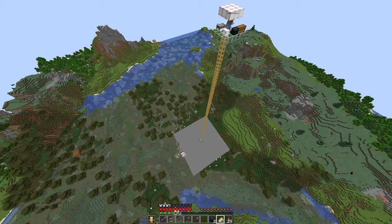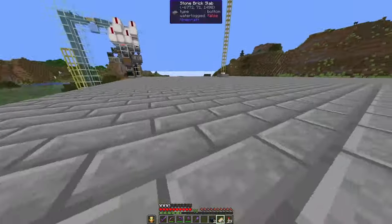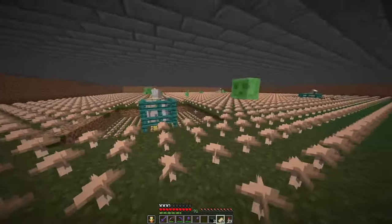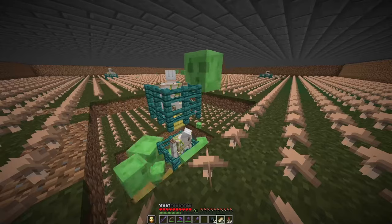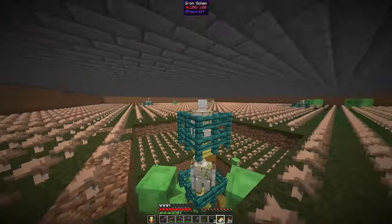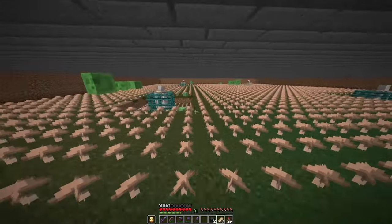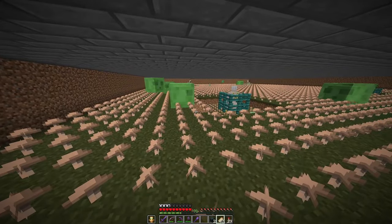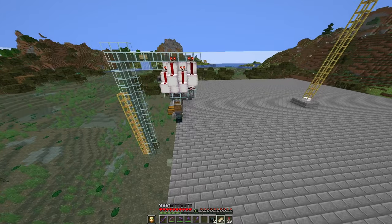Of course the easiest slime farms that you can build are in a swamp. Do check out MD's video on swamp slime farms — basically you have iron golems attracting slimes and they are killed on magma blocks or lured into portals. A farm like this can be built fairly rapidly; at a size of 50 by 50, that will give on average maybe 20,000 to 25,000 slime balls, depending on the moon phase.